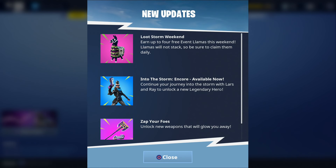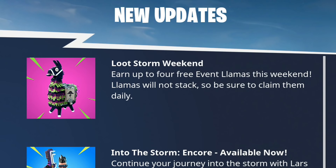Also beginning at 8 p.m. Eastern Standard Time tonight, which is April the 19th, everybody's going to be getting one free Into the Storm Llama every day starting today all the way up till April the 22nd. So everybody's going to be getting a total of four free Into the Storm Llamas.